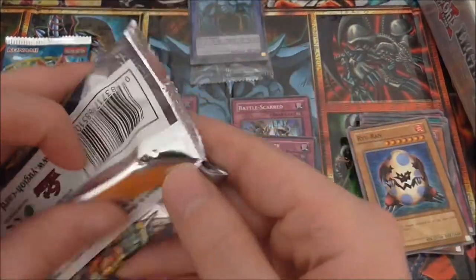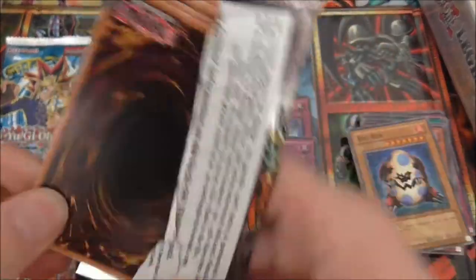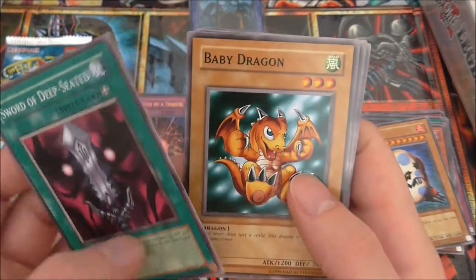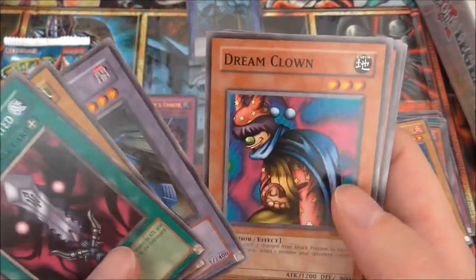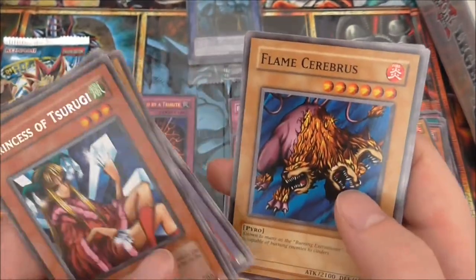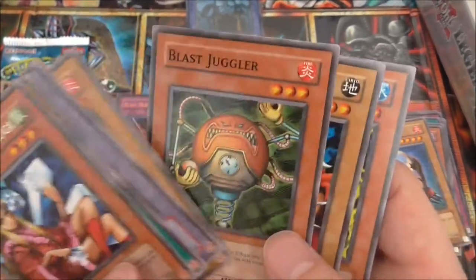Metal Raiders — possibly my favourite set. We have: Swords of Deep Seated, Baby Dragon, Labyrinth Tank — one of my favourite commons ever made — Dream Clown, Princess of Tsurugi, Flame Cerberus, Blood Sucker, Battle Steer, and Ookazi.